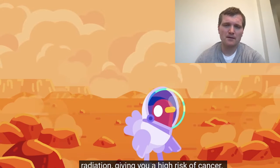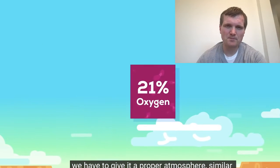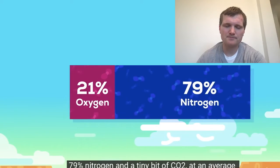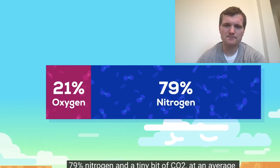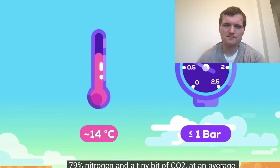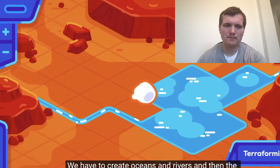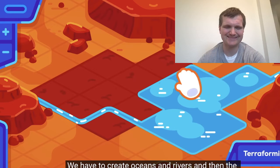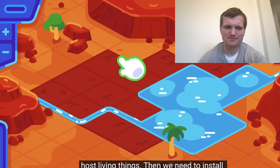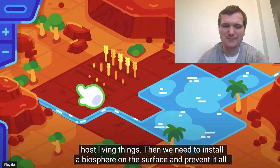To turn Mars into a new home for humanity, we have to give it a proper atmosphere similar to Earth's. It should be made of 21% oxygen, 79% nitrogen, and a tiny bit of CO2, with an average temperature of 14 degrees Celsius and under one bar of pressure. We have to create oceans and rivers, and the ground has to be weathered into fertile soil to host living things. This looks like one of those civilization world-building games you see on your phone. If only it were that simple.